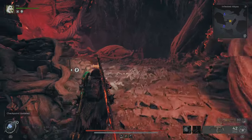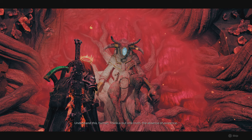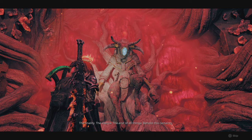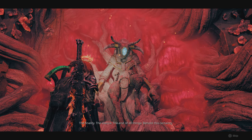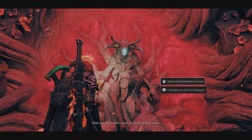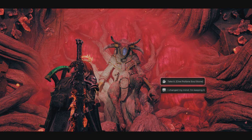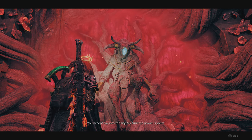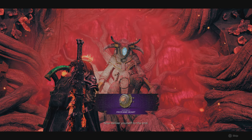Understand this human. The finality. The silence. The end of all things. Behold this certainty. Offer the sliver and I shall recast its power anew. Then agree to give it to him. You accept my inevitability. My sublime power is yours. Now deliver yourself to the end.